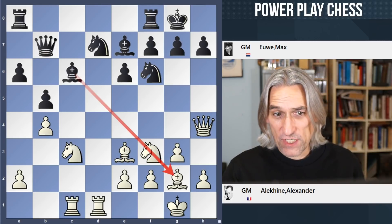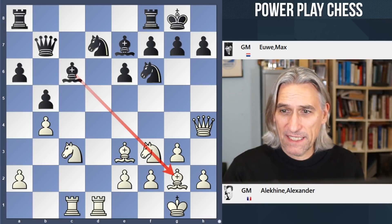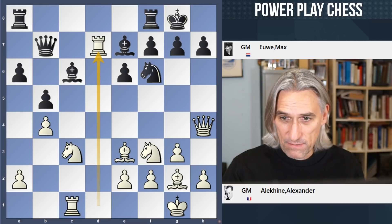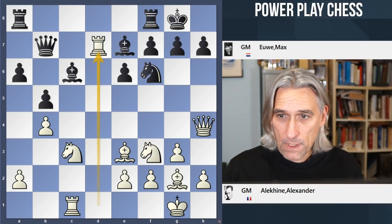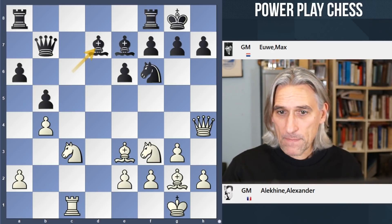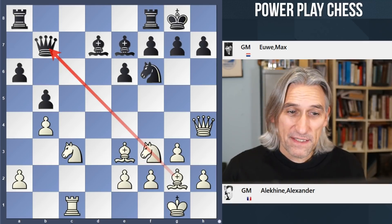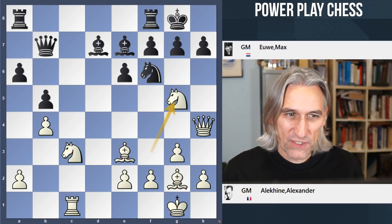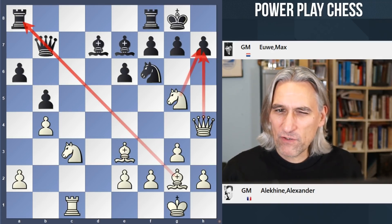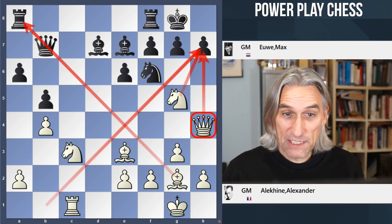If black could successfully exchange bishops and then put the rooks in the middle, no problem. But here Alekhine strikes with rook takes knight — it's an excellent move. So if queen takes, then knight e5 forks queen and bishop. If knight takes, then of course queen takes bishop. So bishop takes rook. But now the diagonal is open, and a typical Catalan trick: knight g5. Typically this diagonal opens, but also there's some kind of combination on h7 as well. Usually the queen is on this diagonal, but it'll do on h4 as well. So black is getting set up badly here.